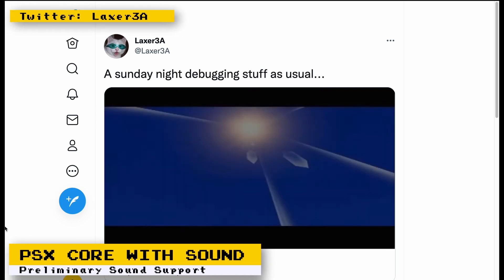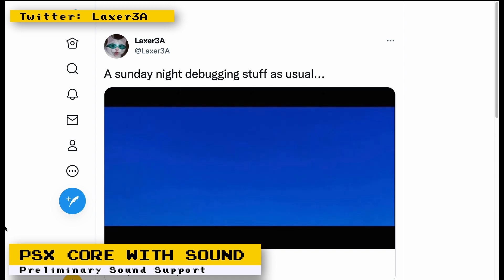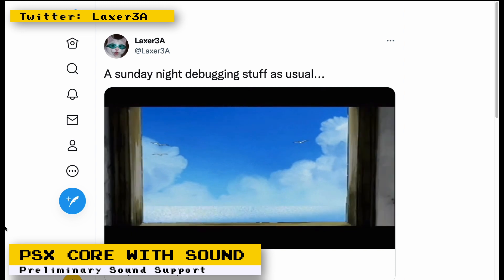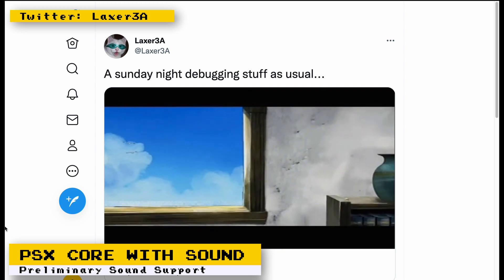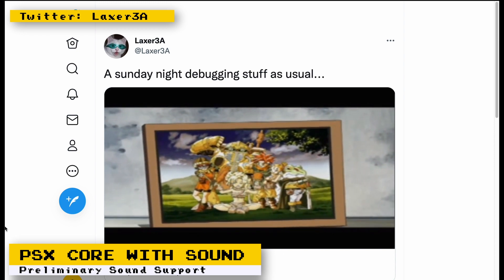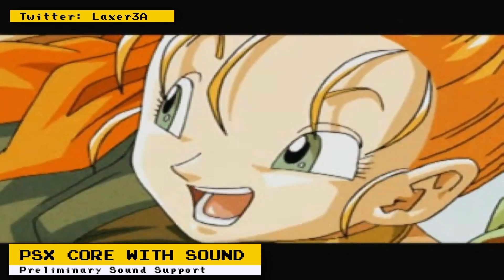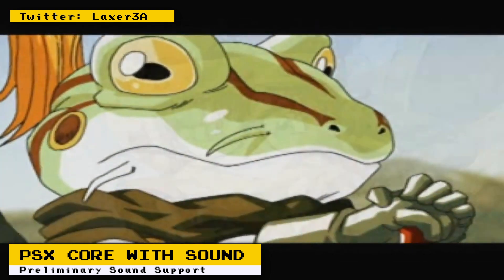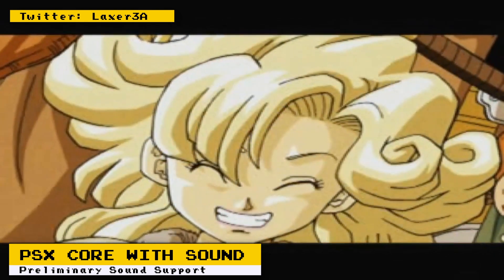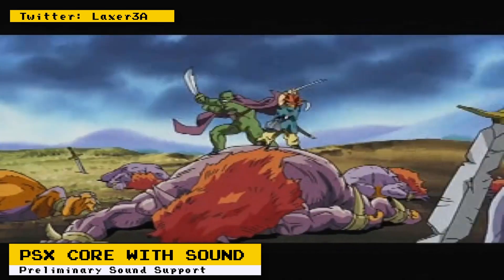There's some sound support on one of the two PlayStation FPGA cores being developed for the DE10 Nano. The core with sound support does not use the MiSTer framework, but works on the hardware that is used by the MiSTer framework. The core is being developed by Laxer3A and, from the tweets he posted, he shows audio from full motion video sequences working. The videos play slightly slower than a real PlayStation due to the fact that his core is running at 30 megahertz instead of 33.9 megahertz. I haven't seen any audio from actual gameplay, so I'm not sure if that's working.